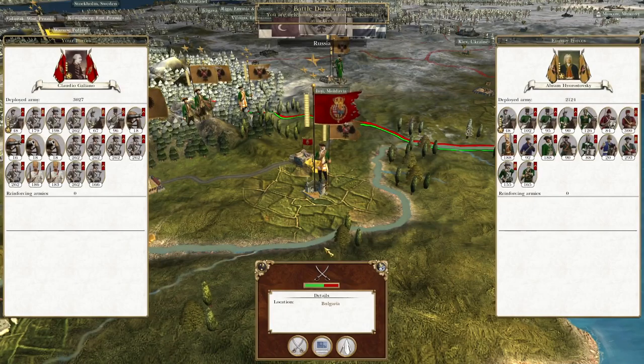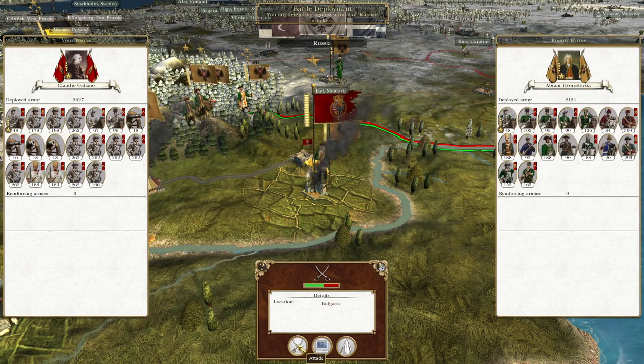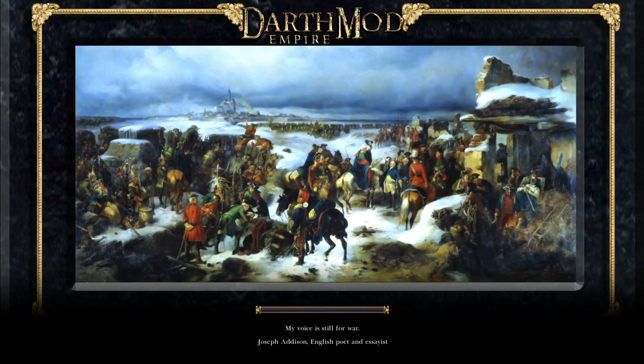Another Russian army moving in — Abram Hovorotovsky. Sorry mate, Claudio Galliano is going to annihilate you and push you back. The main focus is to keep providing strength on this front, to begin squeezing the Russians — potentially re-invading Crimea, potentially invading across the Black Sea. Really start to give them something to think about.